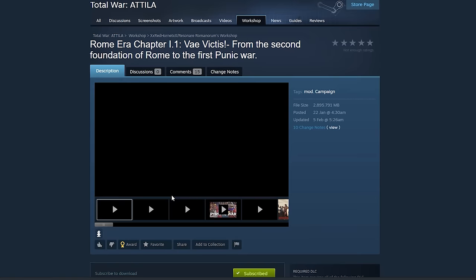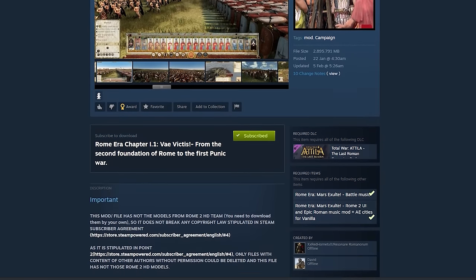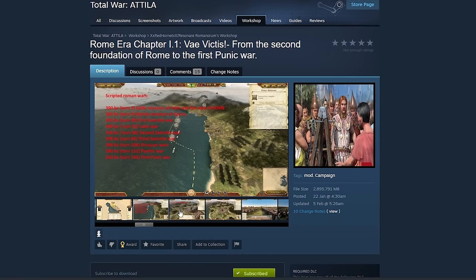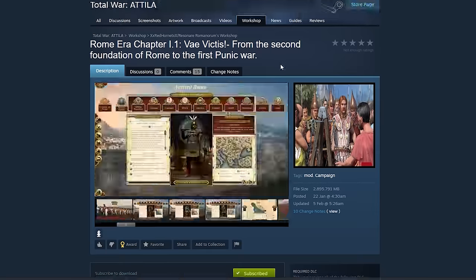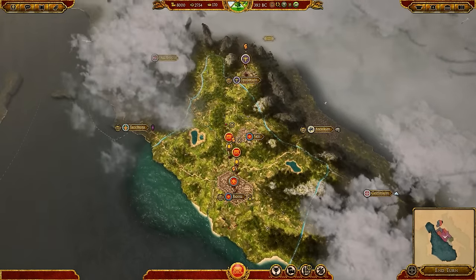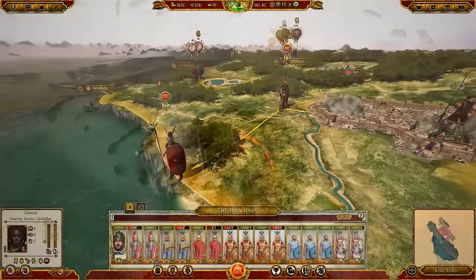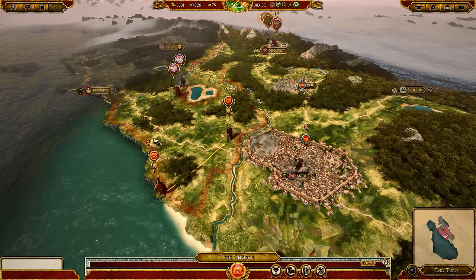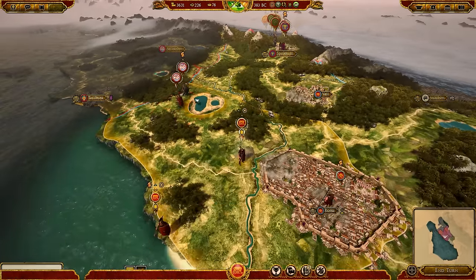At first glance I didn't really know what this was — the pictures aren't necessarily the clearest, and there's a whole lot of text underneath. But what caught my eye was the name: Vae Victis, from the second foundation of Rome to the first Punic War. This is not Rome 2, and certainly not the Attila Grand Campaign map. What I had stumbled into, like Alice in Wonderland, was a total conversion mod of the Last Roman campaign, which takes the massive map of Italia, North Africa, Gaul, and Iberia, and turns back time about 800 years into a new campaign of Rome's early days.